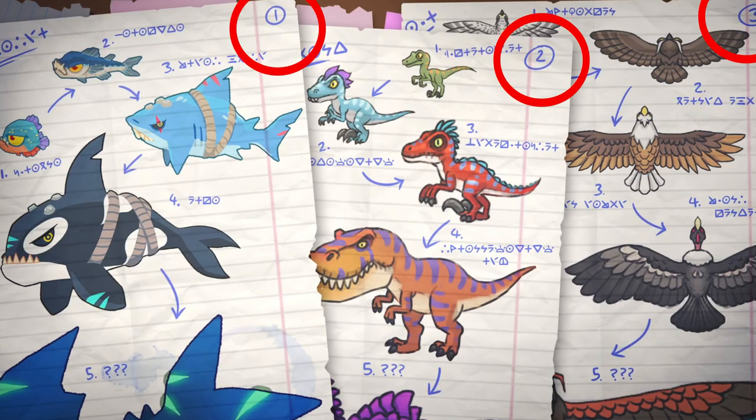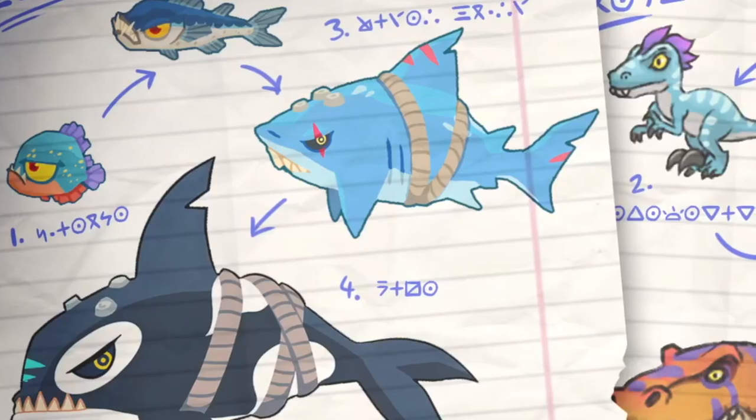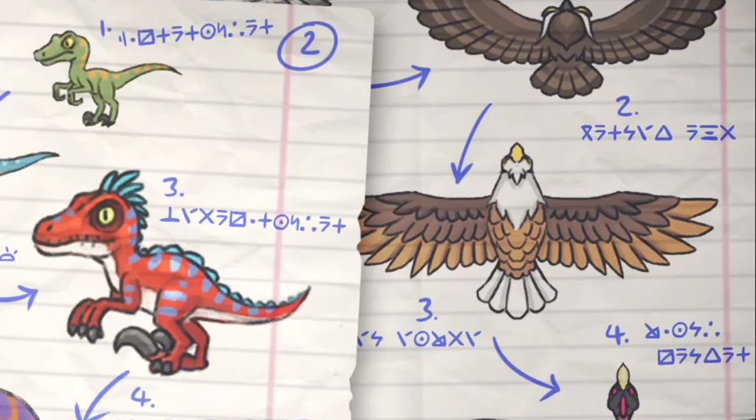Starting off, we have three different sheets of paper, which I would assume represents each path of the Beast Handler. Path 1 handles water creatures, path 2 looks to be dinosaurs, and path 3 looks to be birds.